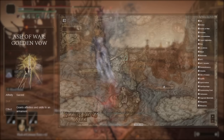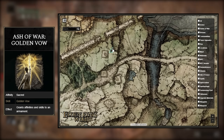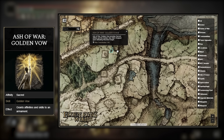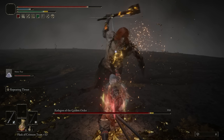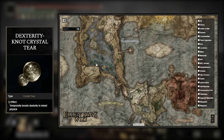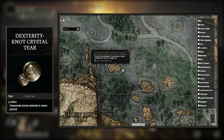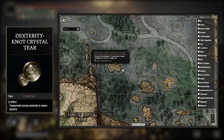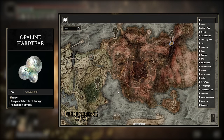For the Ash of War Golden Vow, you can acquire this after defeating a Mounted Godrick Knight that roams on the cliffs southwest above the Death-Touched Catacombs, so you can get the Ash of War and the Katana right after. Next, you can grab the Dexterity Crystal Tear found on a small island in Liurnia of the Lakes — you don't have to kill anything, but it would make it easier. And lastly, for the Opaline Hardtear, you'll have to kill a Putrid Avatar boss near the Minor Erdtree in Caelid.